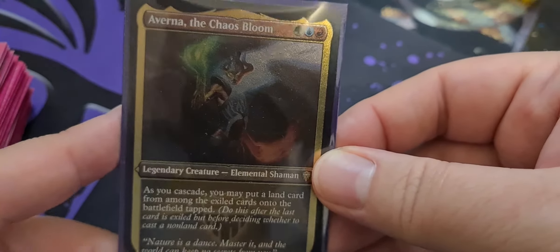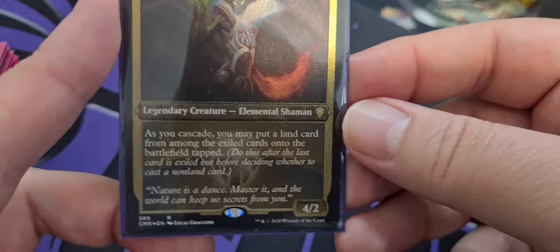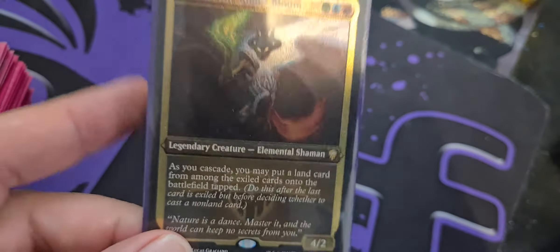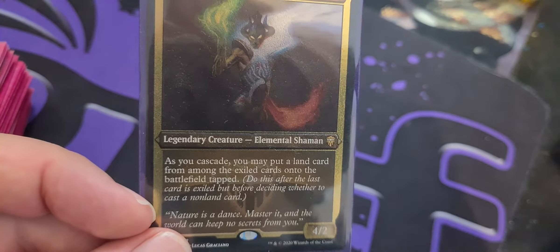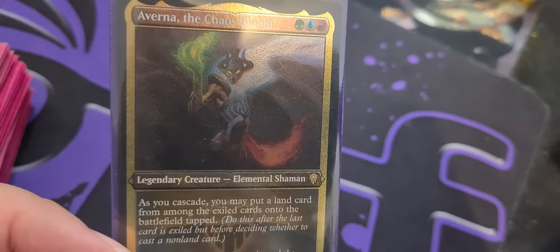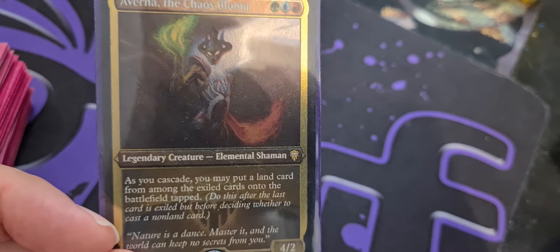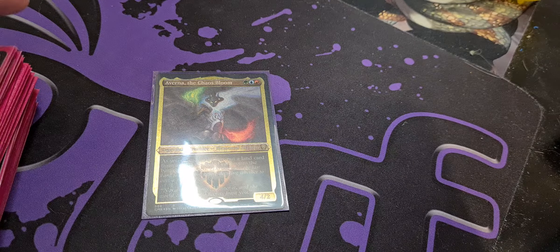So we're playing Averna the Chaos Bloom. This is one green, one blue, and one red for a legendary Elemental Shaman, two-two. As you cascade, this commander has technically speaking no impact on the game and no ability — sort of. As you cascade, you may put a land card from among the exiled cards onto the battlefield tapped. Now because this commander is so cheap, it doesn't even have Cascade. I wish it had Cascade, that it came in and cascaded already, but we have ways to make this really cool.